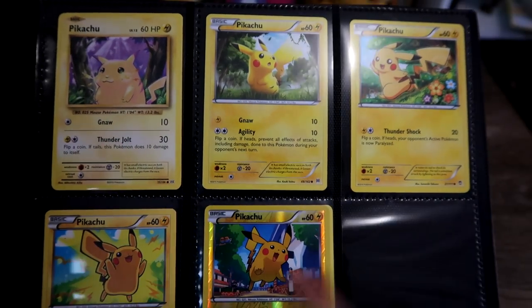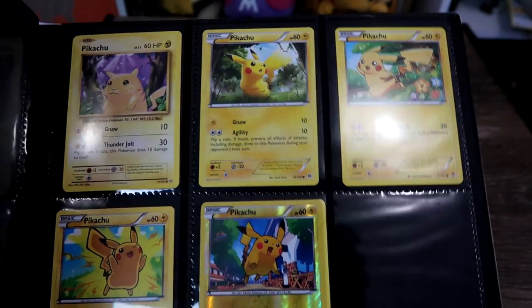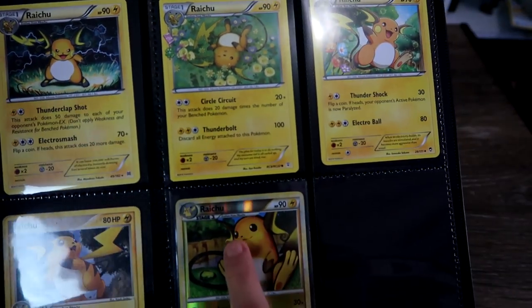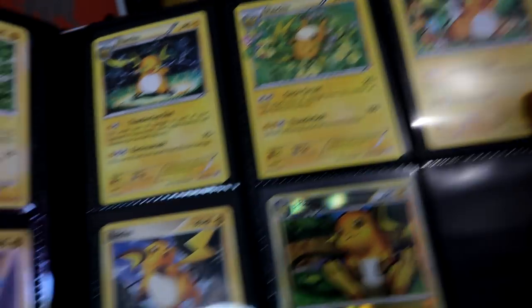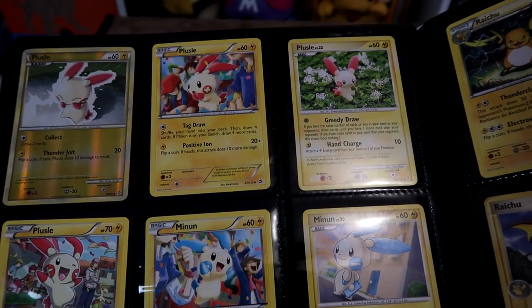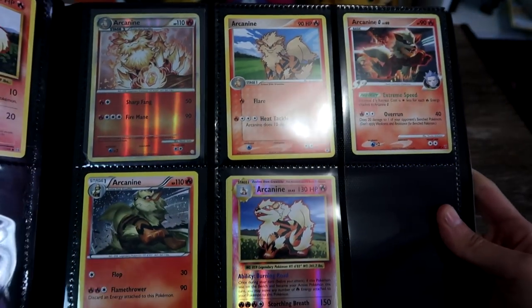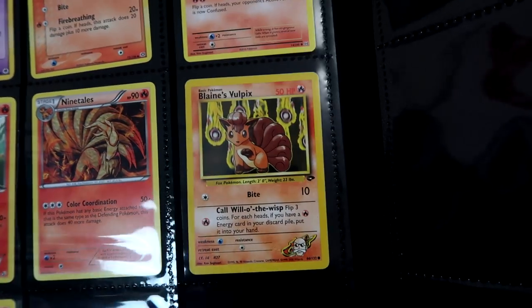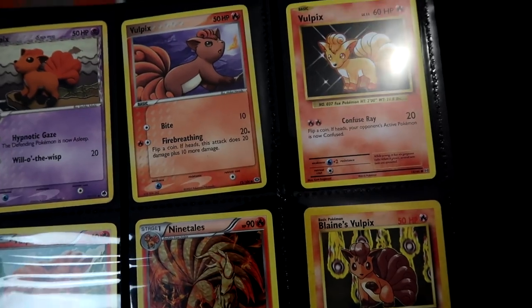These are all the newer sort of ones - so that's Evolutions, X and Y sort of Pikachus. Oh, there's my Raichus - I love this one, look how cute Raichu is. Different Raichus. And then I have the twins because they're adorable and they look like Pikachu. And then got some Arcanines - such a pretty little creature. And then Growlithes, don't have many. And then Vulpix - this one I picked up the other day. I was like yes! Vulpix, Vulpix, Vulpix.